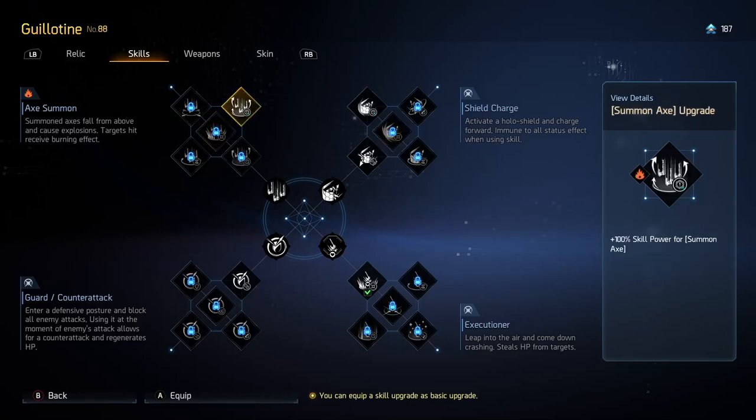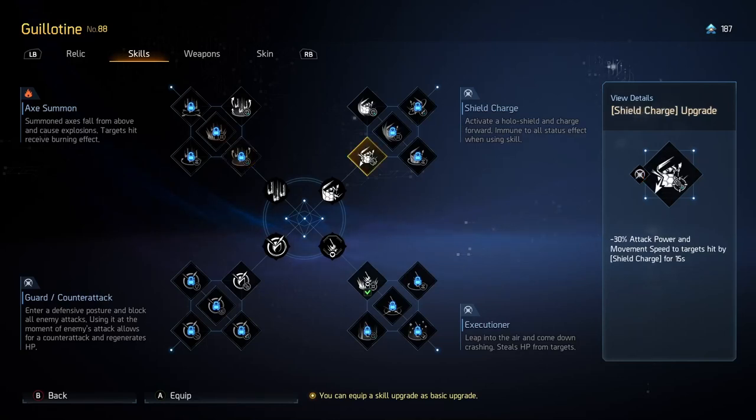Coming over to Axe Summon: skill power on it is not that important, as Axe Summon does not hit as hard as we'd hope anymore. But it does have some nice things — we like the 50% skill power for 15 seconds. Same reasoning as Shield Charge: press it once every 15 seconds, get the skill power buff, then go straight into Executioner spam. We also like the 25% damage against hit targets for 15 seconds — this is a global multiplier. Anytime you see a phrase like this on a relic or skill, it comes at the end of your calculations and is very highly valued once you have a lot of base stats already in your build.